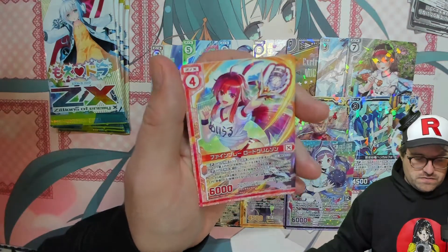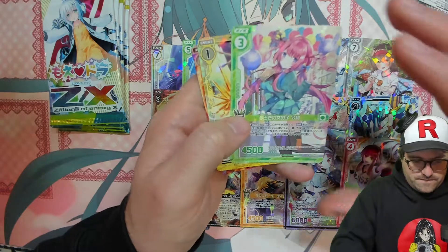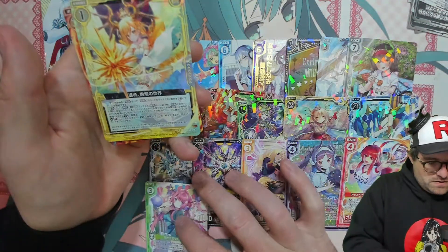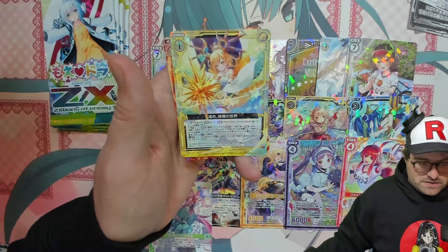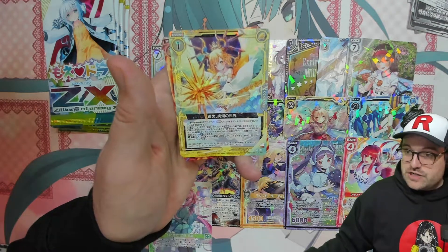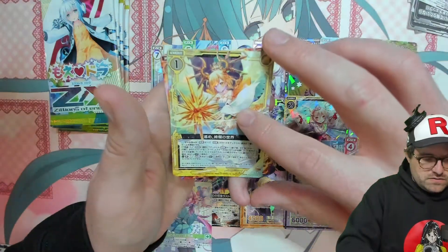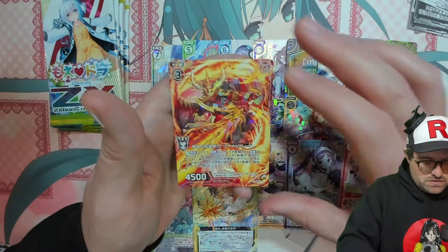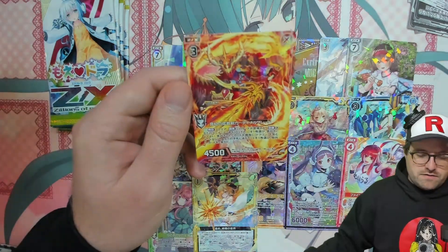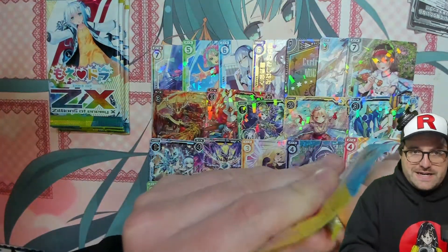Here we go — we got our baseball girl, party. Another one of those crystal shards, Advanced World of Brilliance — very cool. And we got the regular version of our Flame Dragon Knight.